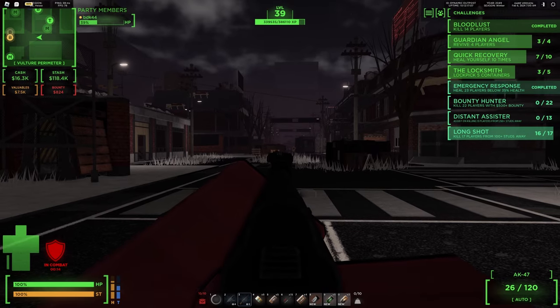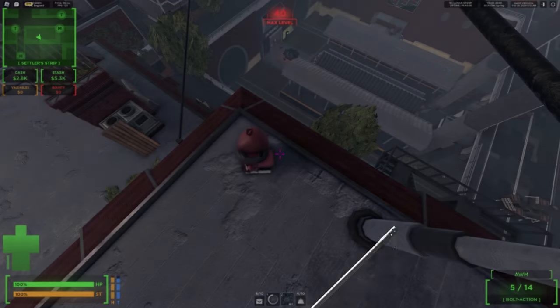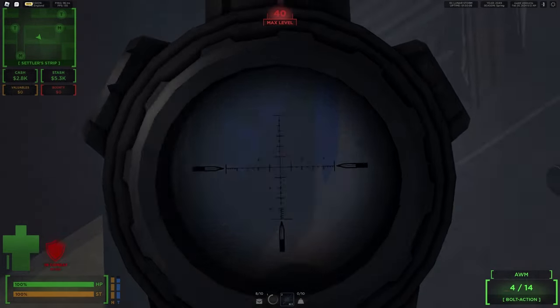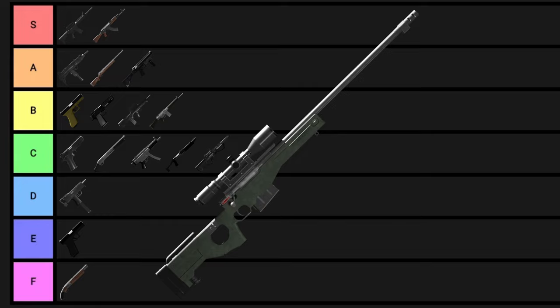Finally, let's talk about the last gun — the AWM. The AWM is the gun you get when reaching level 40, costing $11,000 which is insane. This gun is literally just a better M24: if you hit someone on the head it will one shot them no matter what. I really don't understand why it costs 11k — you can't even put a reflex sight on it to make it better up close. B tier.